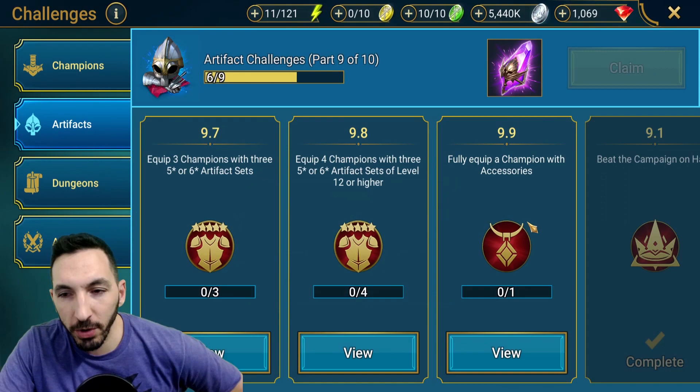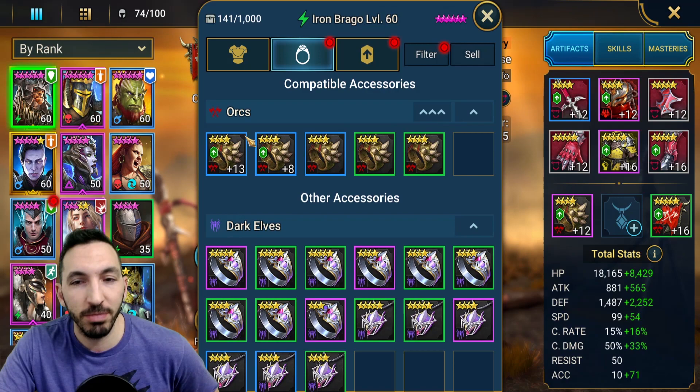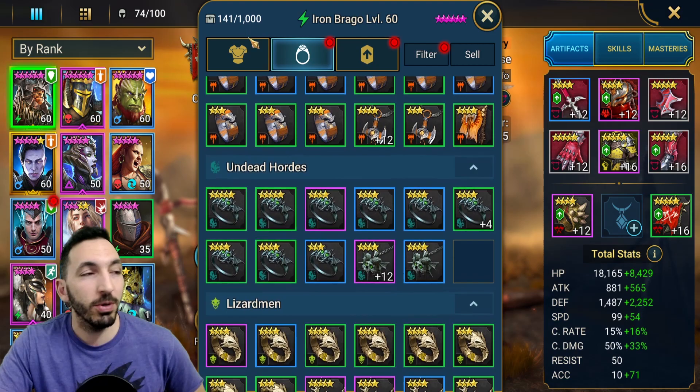Fully equipped champion with accessories seems easy, but it's not easy — especially when you are on a free-to-play account with a limited amount of resources. You're trying to farm the spider or something, and they're just not dropping. I have 141 accessories farmed so far and barely any banners.